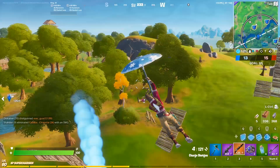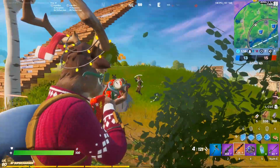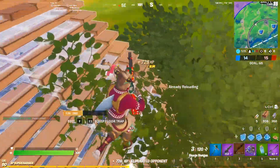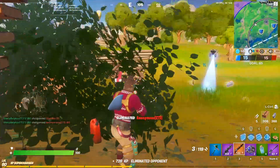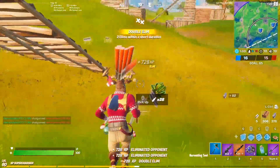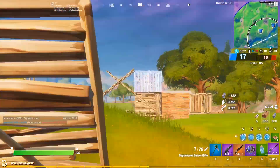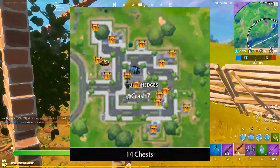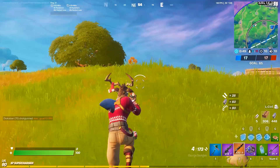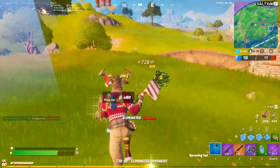Completing this challenge in Team Rumble would be a lot easier and more efficient because the chest spawn rate is 100% compared to 75%, meaning every chest spawn location will have a chest. I'm going to throw up an image of every single chest spawn location at Holly Hedges so you know where all the chests are before hopping into a match. I would recommend using this map to help you find some chests.